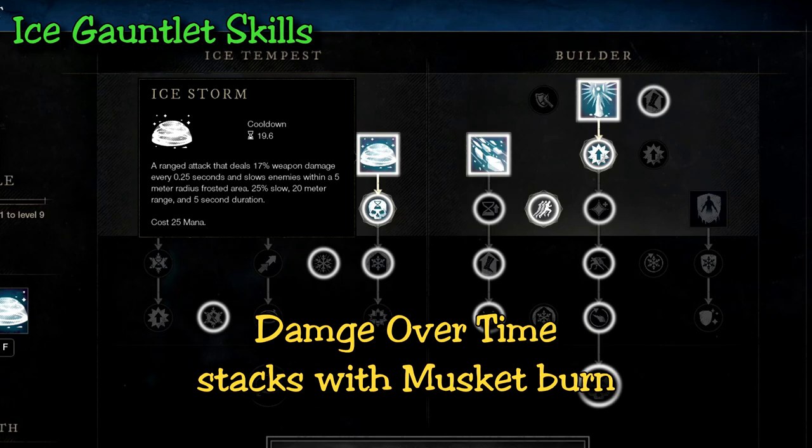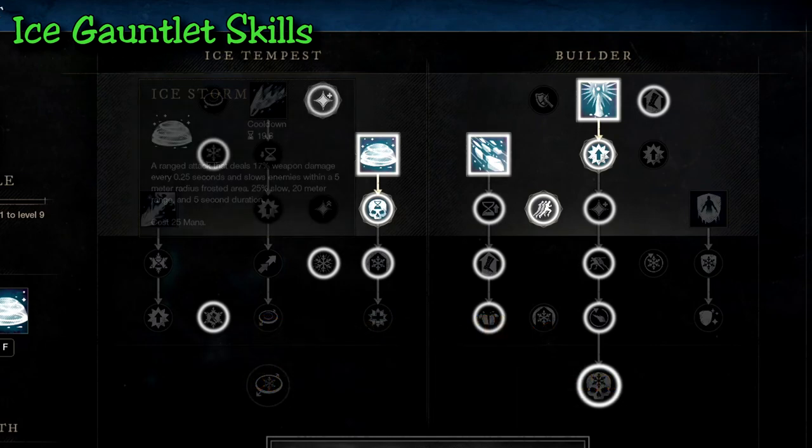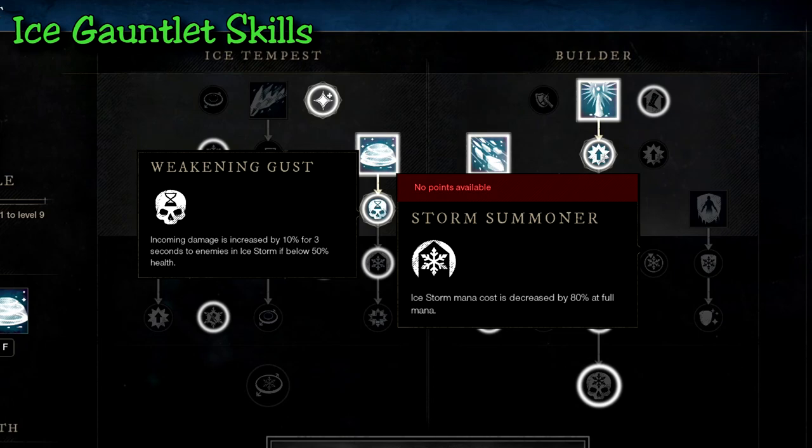The more damage over time you can get while they're closing in, the less health they're going to have. In my opinion you only need the first two passives in this tree — I would not max out this tree for this playstyle. The final perk would be good in dungeons but most of your damage is going to come from the musket anyway, so we'll save the points for other perks.